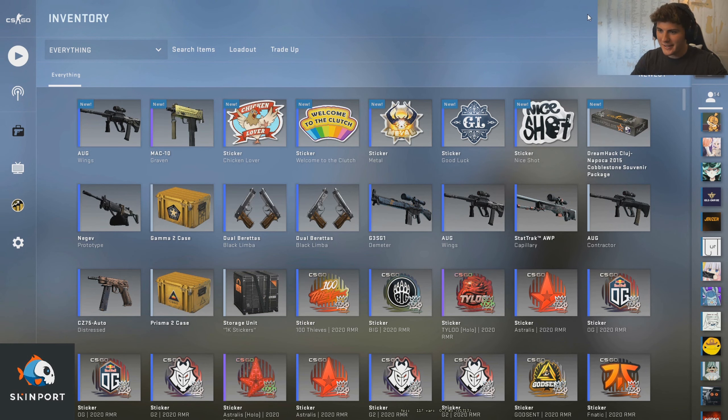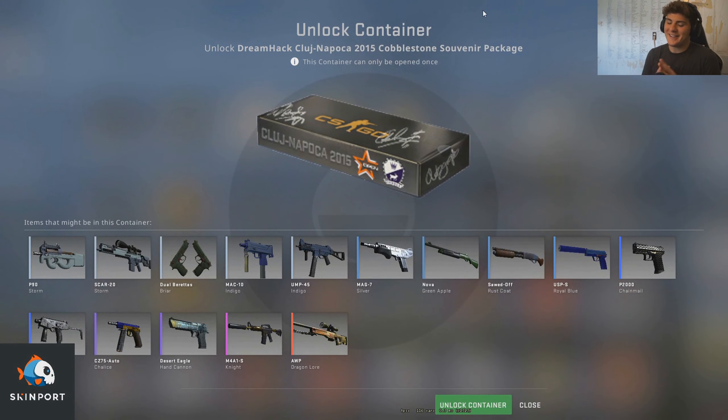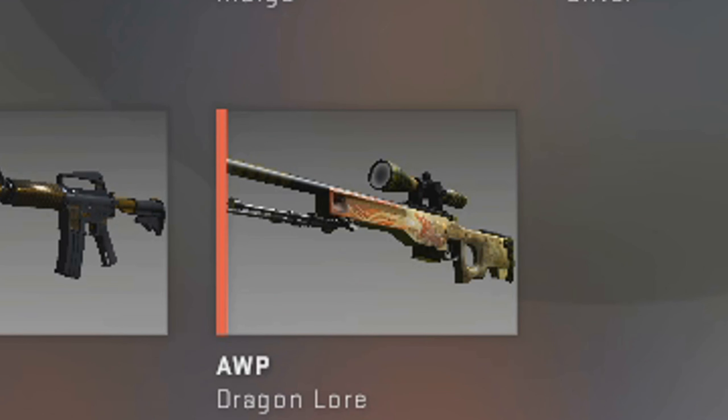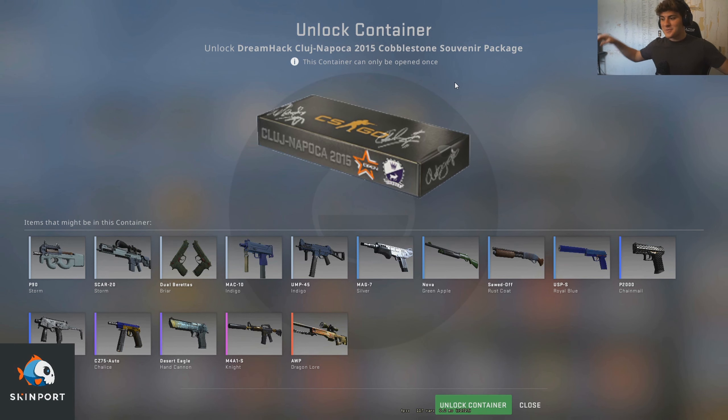Now the final thing — the cobblestone package. This is literally what... oh my gosh. It's gone down a little bit in price — it's like six to seven hundred dollars. I was able to get it at a low 600, and we just want that Dragon Lore. We get the Dragon Lore, it'd be insane. Without further ado, we're just going to open it. Let's get something.